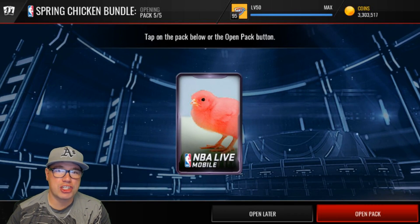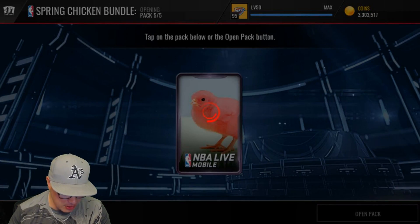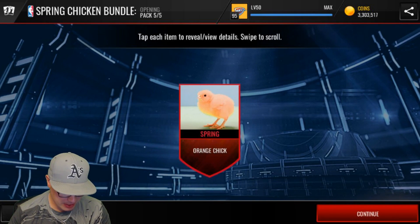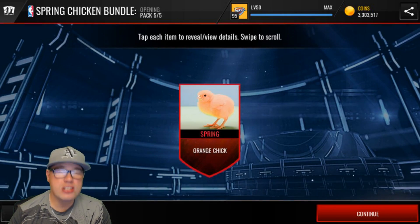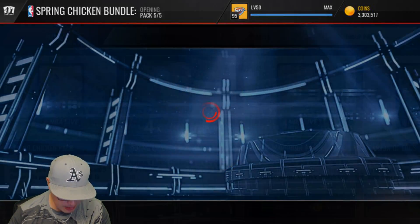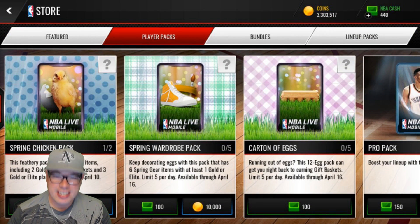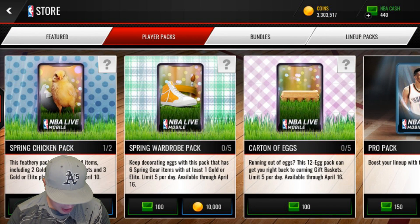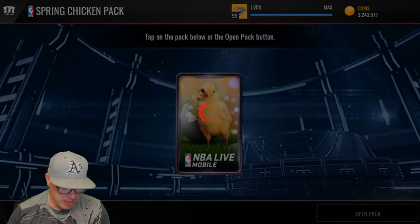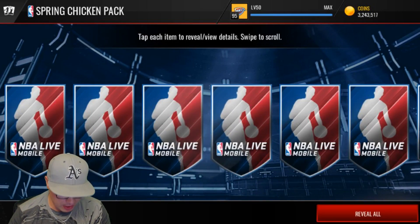And another colorful chicken — let's go! That is so cute. We get the orange chick. Orange chicken — delicious, with some rice. Anyway, this pack opening makes me hungry. What else can we do? We can do one more of these Spring Chicken packs. Let's buy it with coins and see what we end up with.